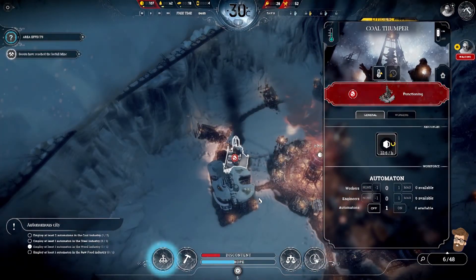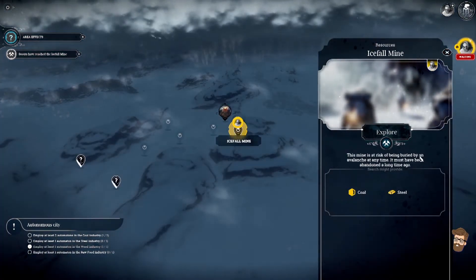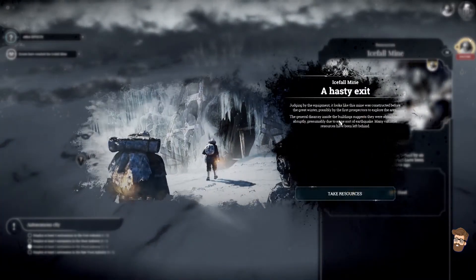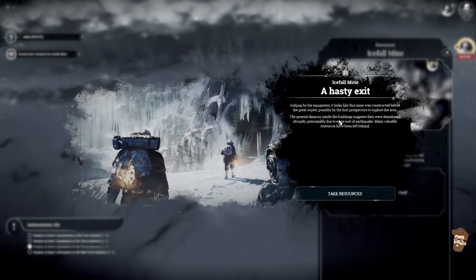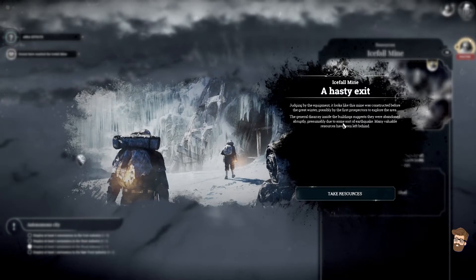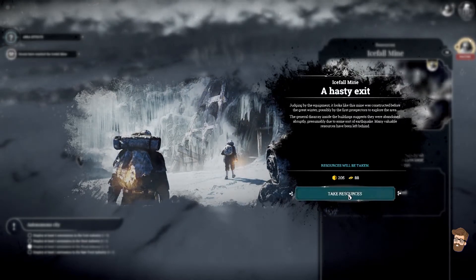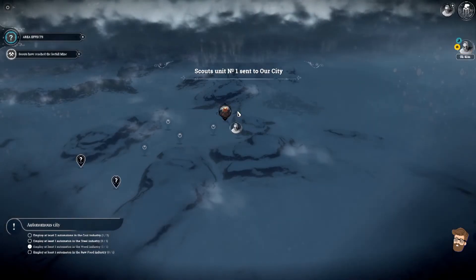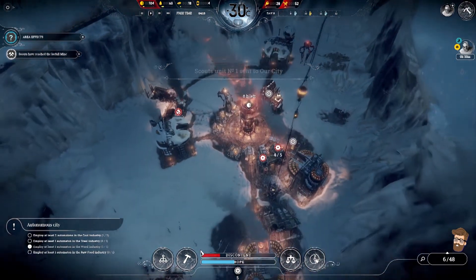Storage limit has been reached. This mine is at risk of being buried by an avalanche at any time — it's been abandoned a long time ago. Judging by the equipment, it looks like the mine was constructed before the great winter, possibly by the first prospectors to explore the area. The general disarray inside the building suggests they were abandoned abruptly, presumably due to some sort of earthquake. Many valuable resources have been left behind. That's a good amount of coal! Let's go ahead and send you back to the city — you've got a ton of stuff on board.